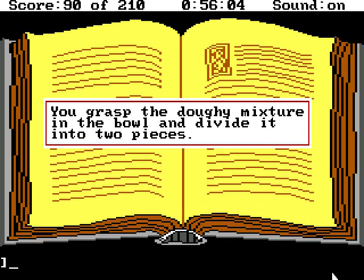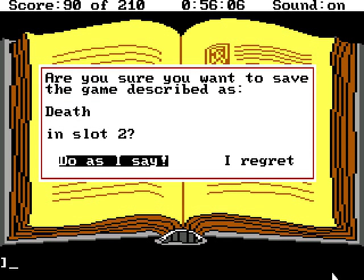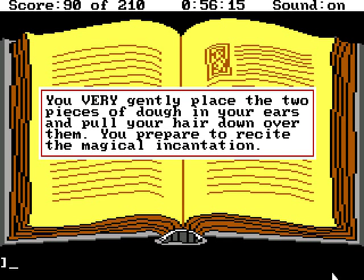You grasp the doughy mixture in the ball and divide it into two pieces. Now this is the last step, and I like saving before the last step, because you cannot save after the last step and before the incantation. So this will give me the opportunity to restore here if I get the incantation wrong. Put dough pieces in ears — really? Yuck. You very gently place the two pieces of dough in your ears and pull your hair down over them. You prepare to recite the magical incantation.